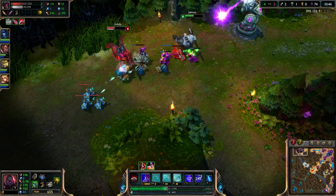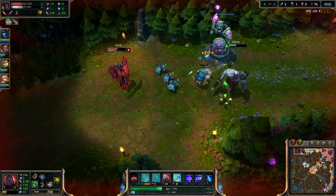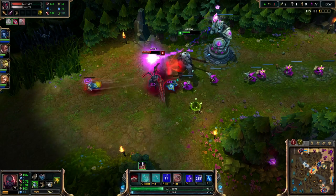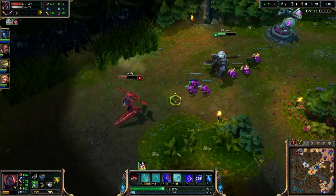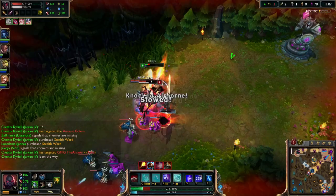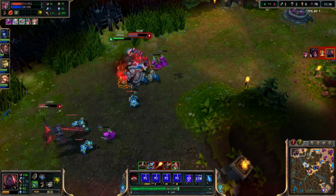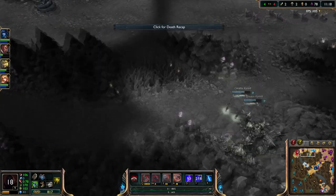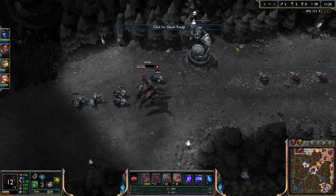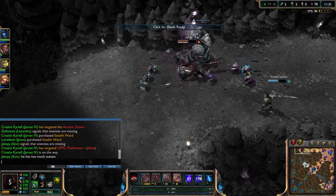Unfortunately I didn't land the stun there but it doesn't really matter. My mana is very very low. Jarvan needs to come straight away when he pings rather than actually taking the wave — it's that simple. Aatrox has too much sustain; I cannot do anything. It is kind of free harass.